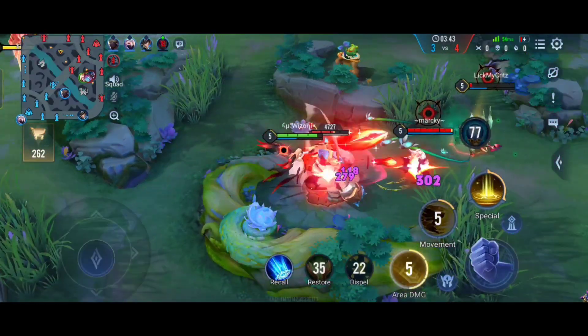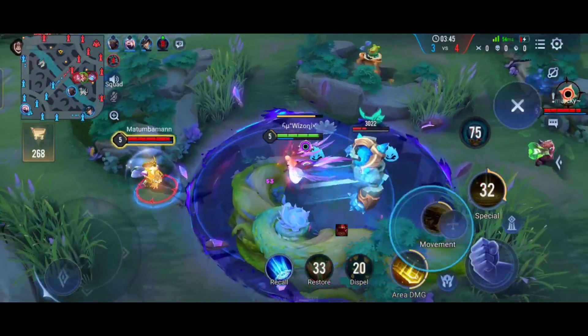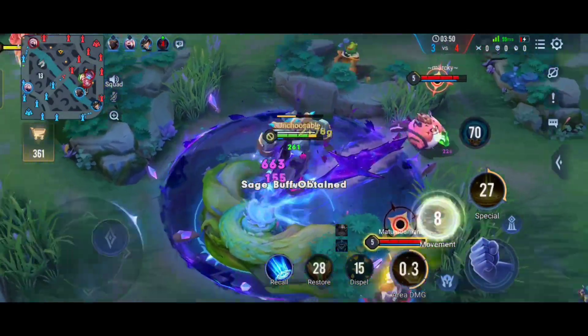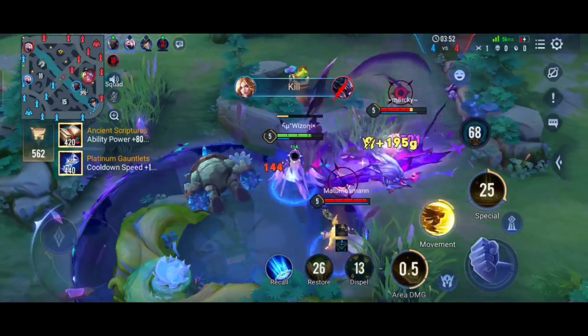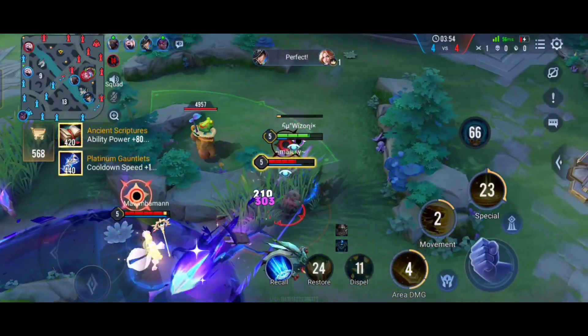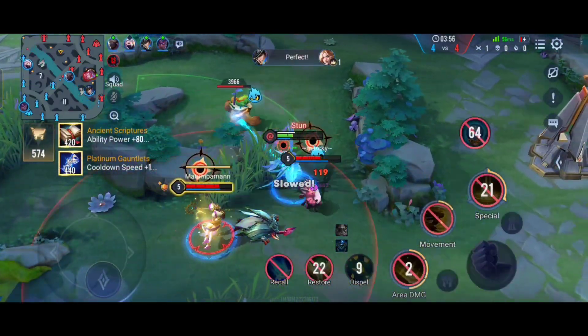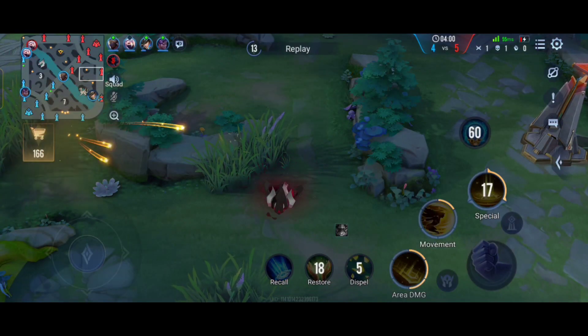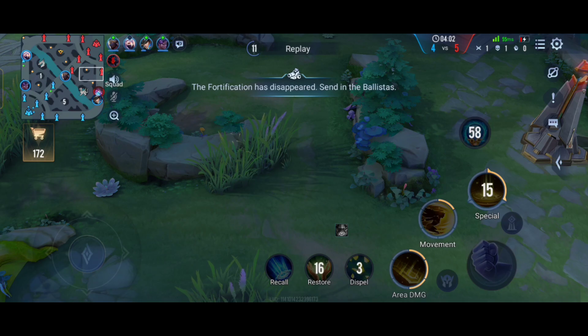Okay, now you're going to give me the blue buff. Zip just sucked him and then dropped him — oh no, okay, she died and got the blue buff. I'm just going to come back and kill her and get it.